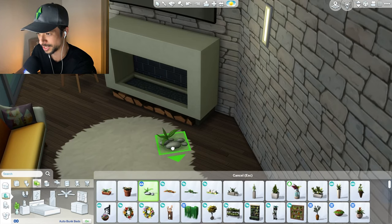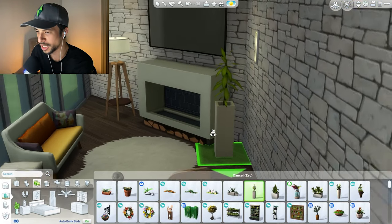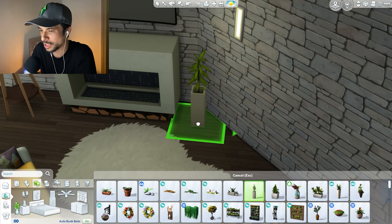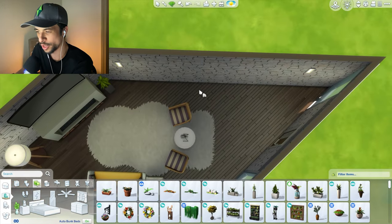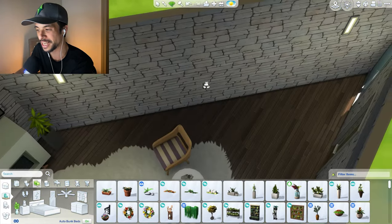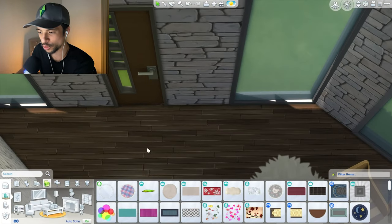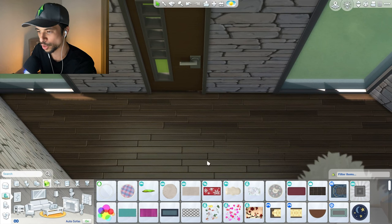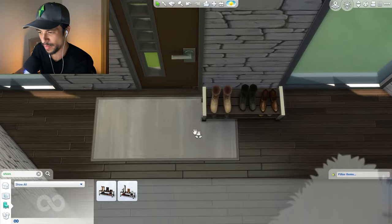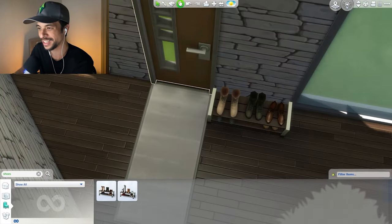The entrance for the other room is probably going to be on this wall, so I want to leave enough space there. I will create a little bit of a hallway moment here, because we do need a place to take off our shoes. This mat is not working — it's a very awkward fit. Maybe a hat along the wall, perhaps something like this.